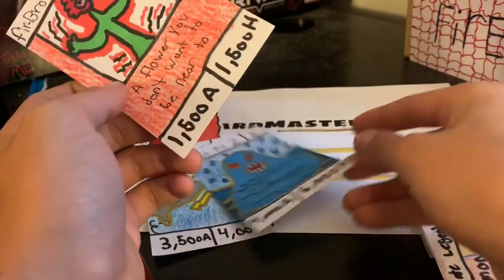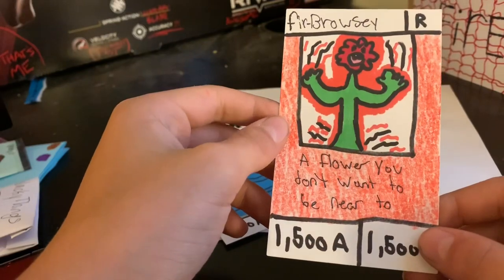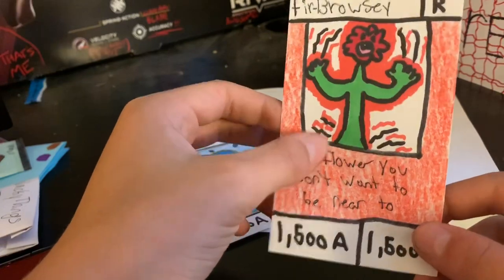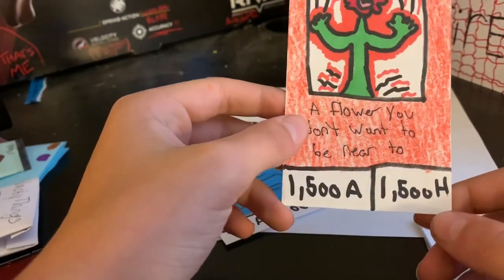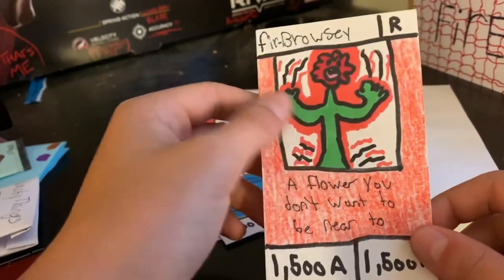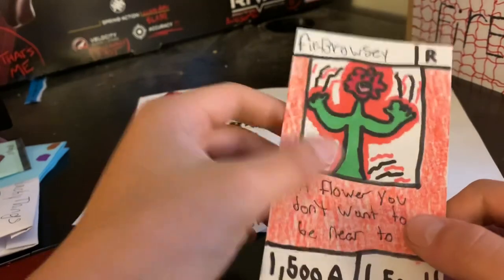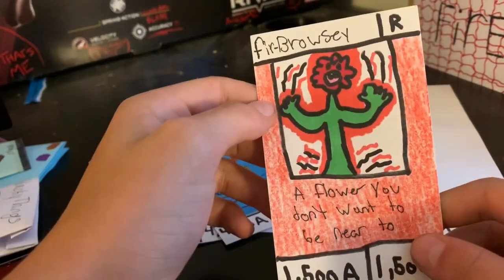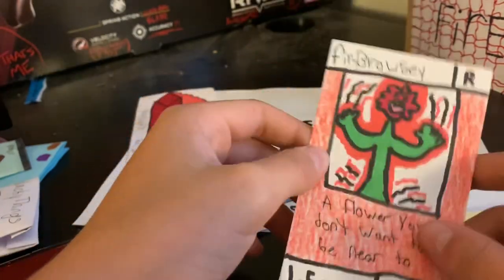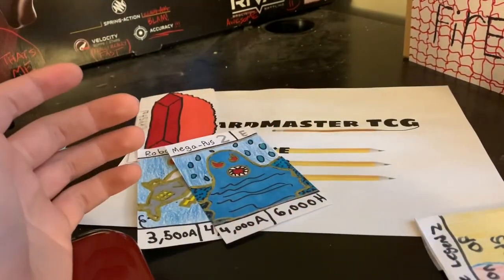We get Furbrowsy — a rare card. He's a flower you don't want to be near. He's a Furbrowsy Fire type now, with 1500 attack and 1500 health. You guys will remember Browsey from Ultimate Legend 1. He's a fire type now and I might make water type, lightning type, steel type, and all the different types of Browsey — but the original grass one I'm gonna do something special with.